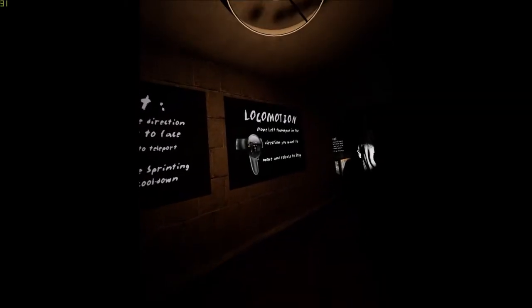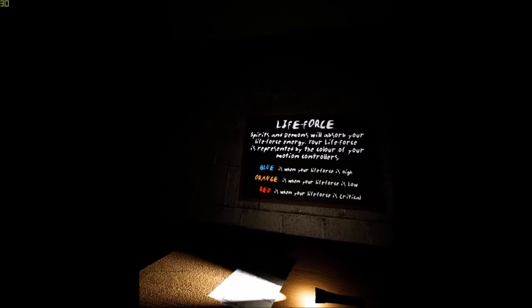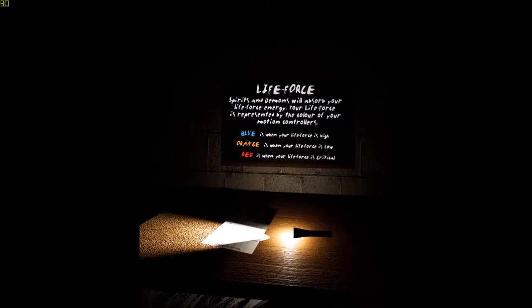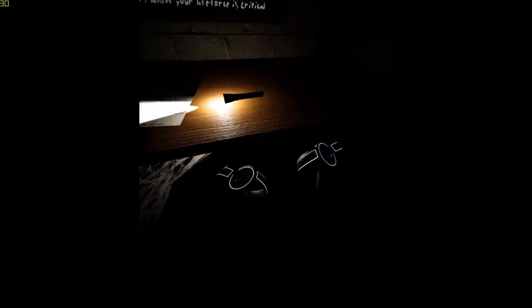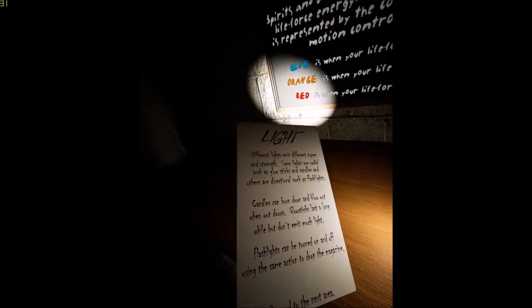We've got teleportation or we've got normal movement. Press grip to grab objects. Gift of life - some health packs. How do I use them? Hold in your hand and press the release function. We've got a torch. Life force - spirits and demons will absorb your life force energy. Your life force is represented by the colors of your motion controllers. Blue, orange and red. These are some very nice Tron-like controllers. I'll grab the torch. Different lights emit different types of force and strength.